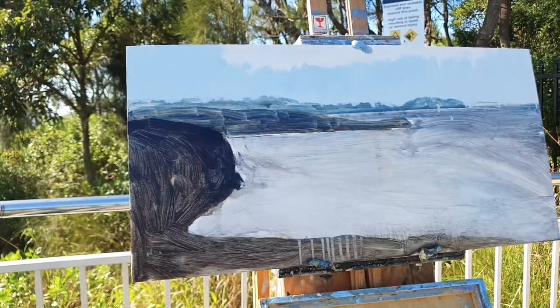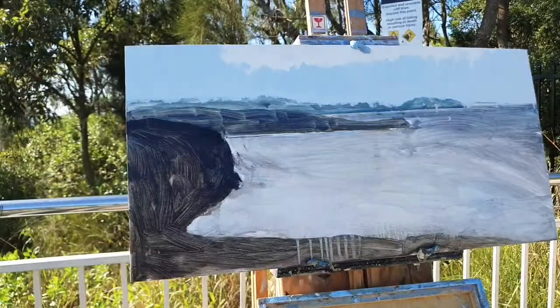For those who just joined, I am at Copacabana painting this beautiful scene out here to my left, looking up towards Terrigal. I'm using an MDF board with oil paints. Temperature's about 20 degrees, a little bit of wind — only about five or six kilometres — but it's a perfect day for painting. Drop a comment and we can chat because this is live.